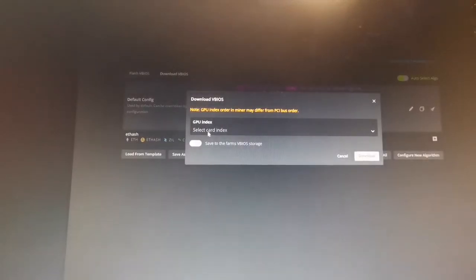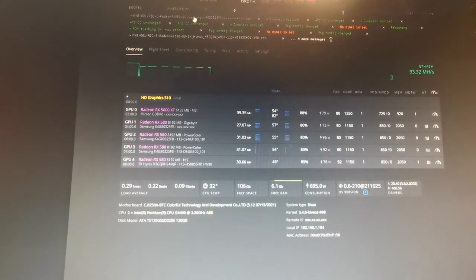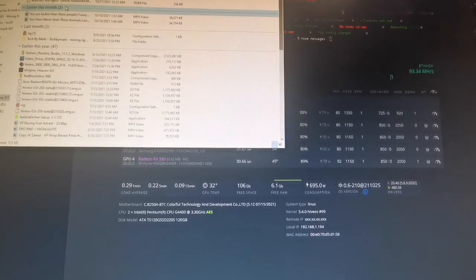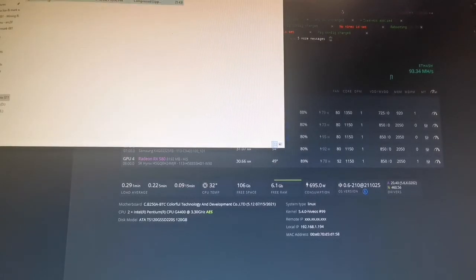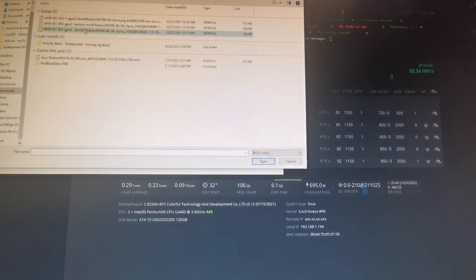We are going to go to overclocks, go to the first GPU, download back to overview. We know that the first one is a Gigabyte Samsung. There it is — open up, showing folder. We are going to say stock BIOS, Polaris. What we are going to do is find that card, and open up Polaris BIOS mod editor, find that GPU.